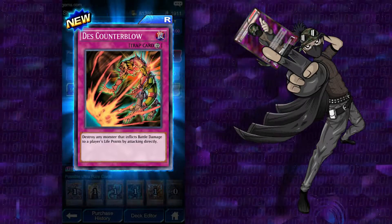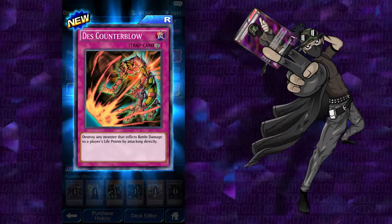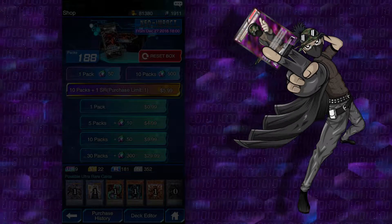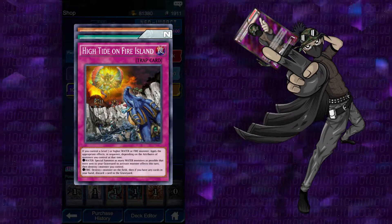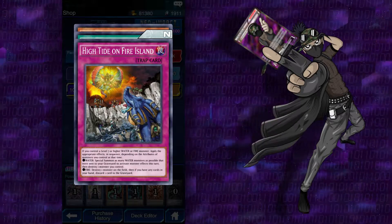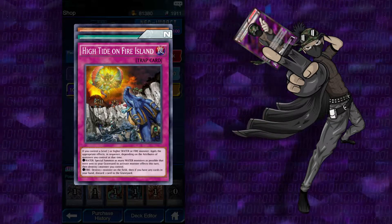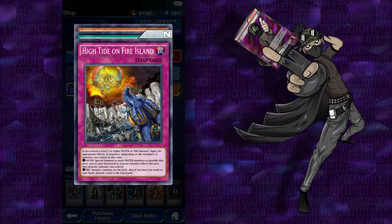Oh, I actually got a new card — Death's Counterblow. Destroy any monster that inflicts battle damage to a player's life points by attacking directly. That's pretty crazy, I didn't even realize that was a card. That's pretty good. Though we're probably going to get jacked here, so 20 packs isn't really enough. High Tide on the Fire Island: if you control a level 7 or higher water or fire monster, apply the effects below. If it's water, special summon as many water monsters as possible that were sent to the graveyard. To activate monster effects this turn, destroy one monster you control. Fire: destroy one monster on the field, then if you have any cards in your hand, discard one card to the graveyard.